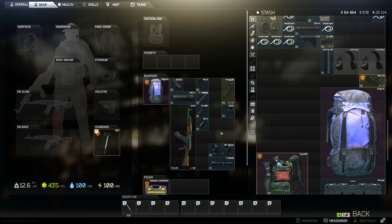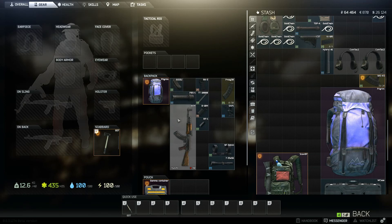For this one we need level 4 Mechanic again because of these two items. The grip and the magazine can be bought from Peacekeeper. These four items can be bought from Skier. These two items and the AKM from Prepper.